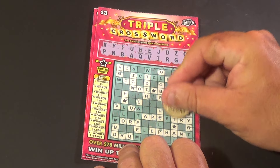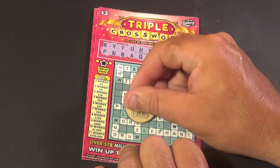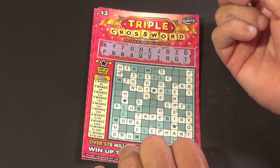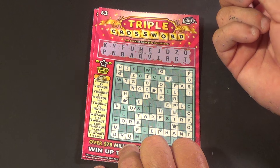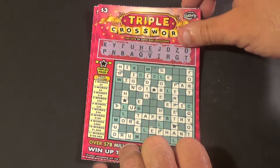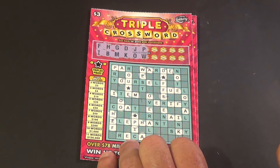We have a T here, another T there, and there's another T, and one there. I think we have got them all. It is two words there for $3 — break even.